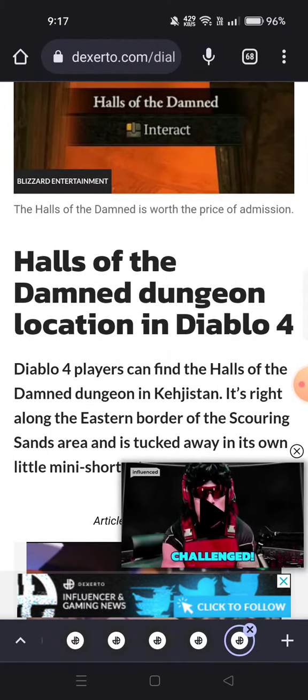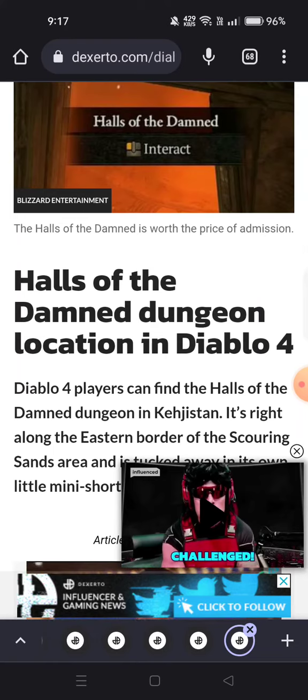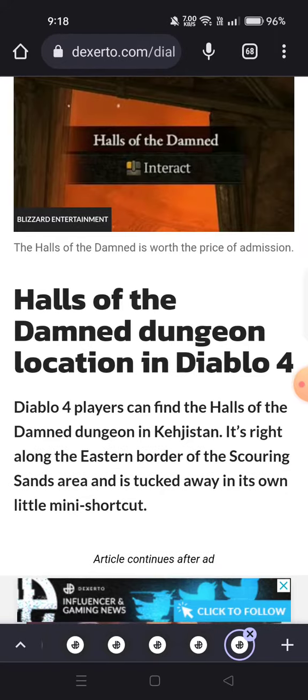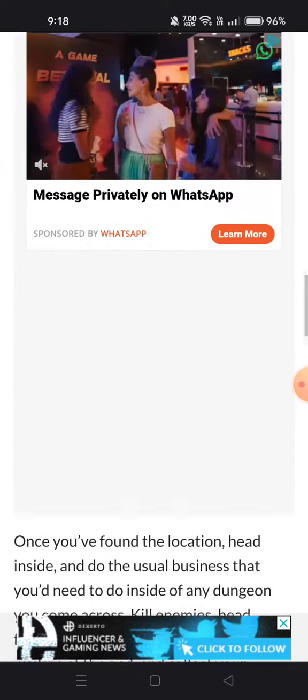Diablo 4 players can find the House of the Damned Dungeon in Khevjistan. It's right along the eastern border of the Scouring Sands area, tucked away in its own little section.